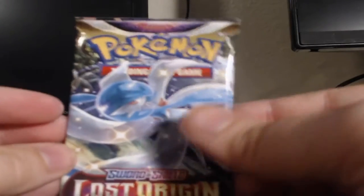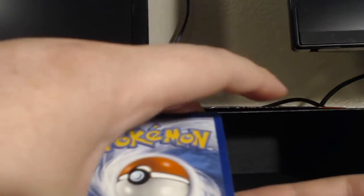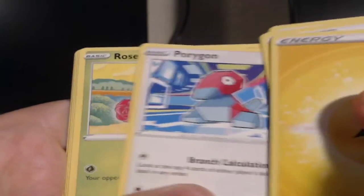Next pack — that's that Radiant Gardevoir on the front right there. Four more packs to go after this one — I feel something, I feel something guys. Grass? Electric it is. Ralts, Roselia, Windipede, Inkay, Porygon, Roselia, Clefairy, Slugma, Trevenant — Paris, non-holographic. I felt it, but I was wrong.